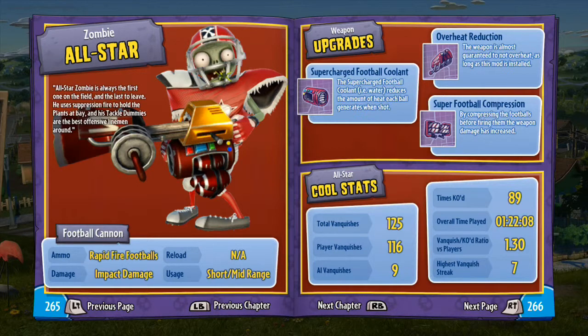Hey guys, welcome back to the Plants vs. Zombies Ultimate Guide. Today is the last character episode. The last character we have to showcase is the zombie all-star.